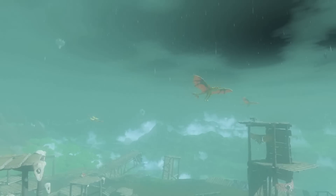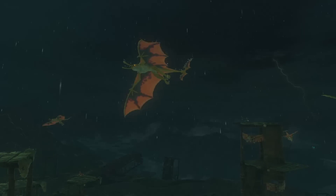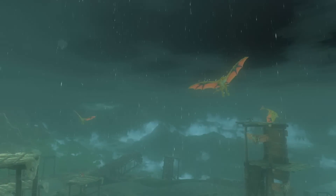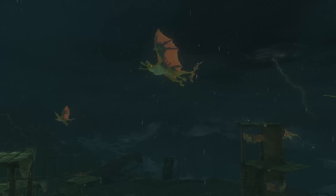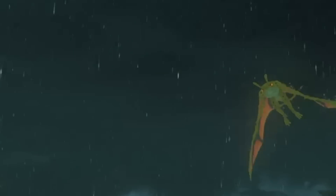Moving on to the military camp — it looks pretty much the same, still in ruins. This time we have new flying enemies in the air that almost look like flying Lizalfos. From later in the trailer we know they'll drop off enemies in certain areas and try to attack Link from above. These are not bats anymore — we got big, flying, creepy creatures.